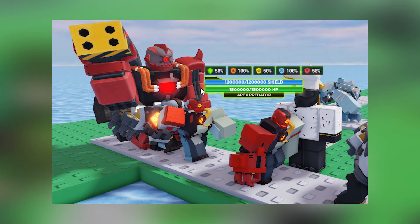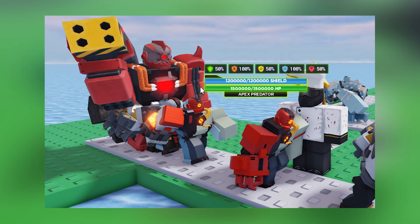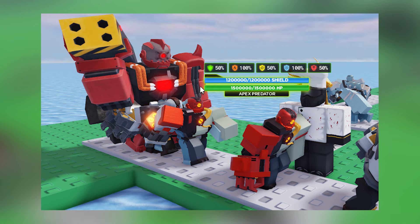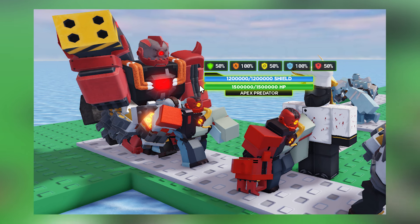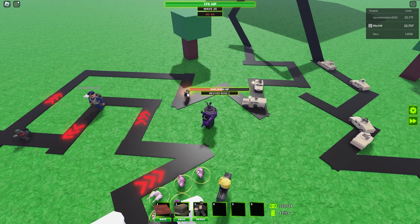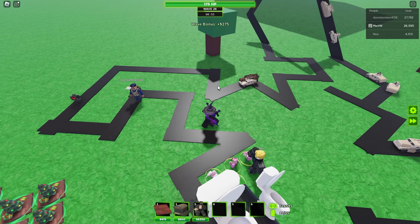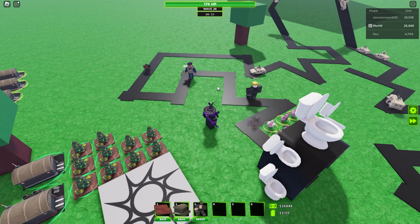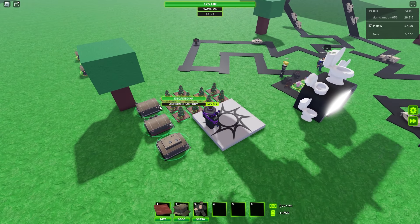Let's continue with the Epix Predator now. This guy has 2.7 million health with shield included — that's just so much. Just look at the resistances it has; it literally has every single one of them. But I will say that maybe after the shield is gone, the resistances are also gone too. It literally has 100% fire and ice protection. That's crazy, not gonna lie.